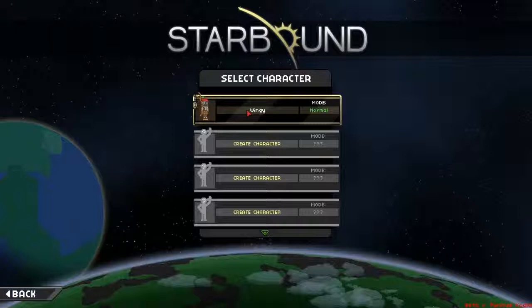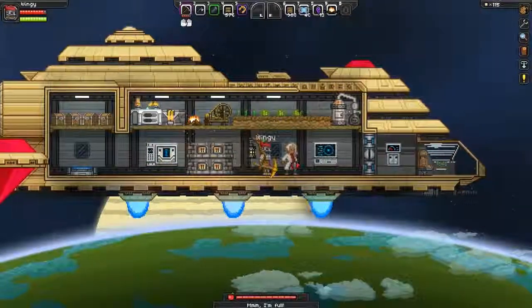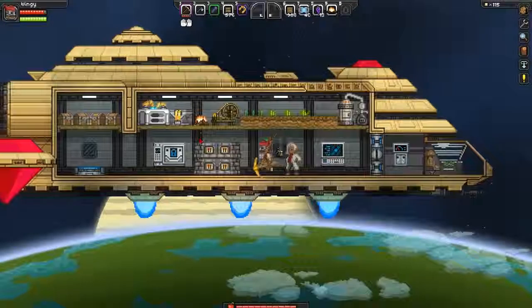I believe I crafted the summoning item. Yeah, I must have done that, otherwise I would be pretty mad. But yeah, this is my ship so far. Been done some planting. Here is my beautiful merchant who sells stimpacks for me, which is really expensive, but I don't give a shit.